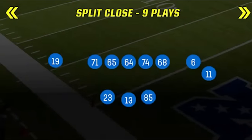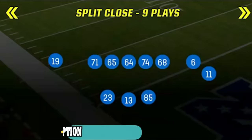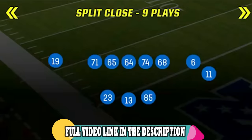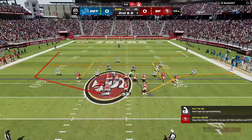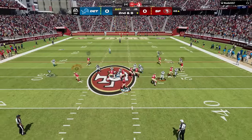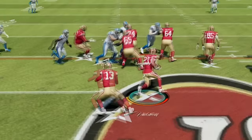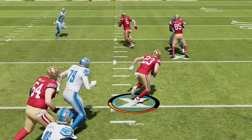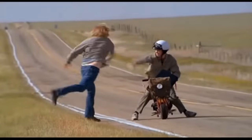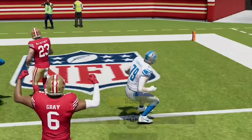On offense I'm going to start the game out using my gun split close scheme, though I'm mostly focusing on defense today. I already made a full breakdown of this offense so links will be in the description and on screen at the end. I start by running before switching to the wheel play — run CMC is going to be my entire offense as long as I can get away with it. It looks like he's going to meet me in the hole but he whiffs on the hit stick and I whiff on the truck stick, and somehow CMC just breaks it and we take it to the house.